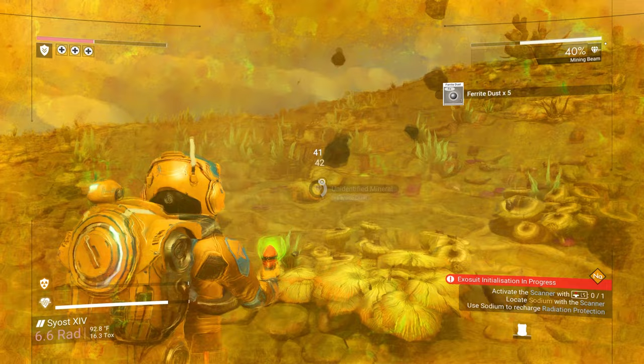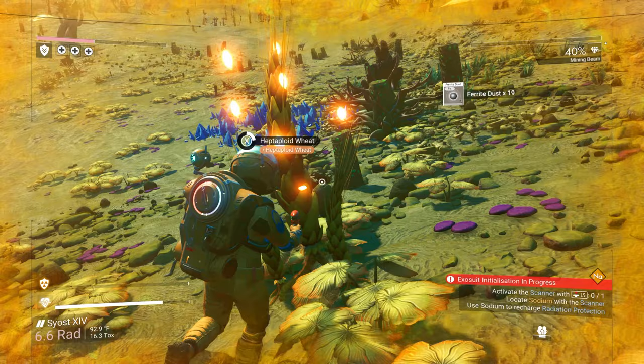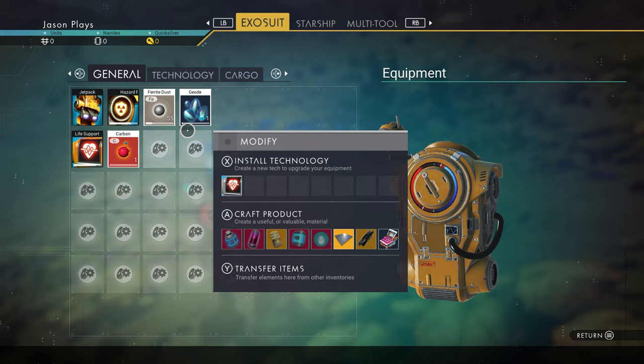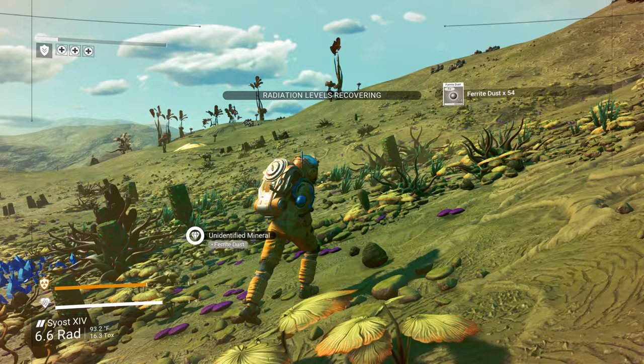We should be able to fix the scanner now. Hurry up — I don't see any. Oh, this plant — please give me hazard protection. It's giving me hazard protection, thank god! Wheat gives you hazard protection. We got it, okay now we should be able to fix it. That's always the scariest part because you can die if your hazard protection goes too low for too long.